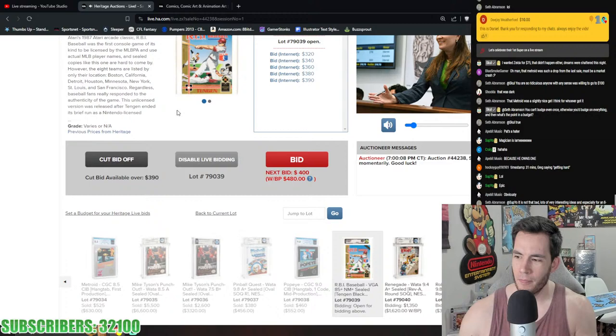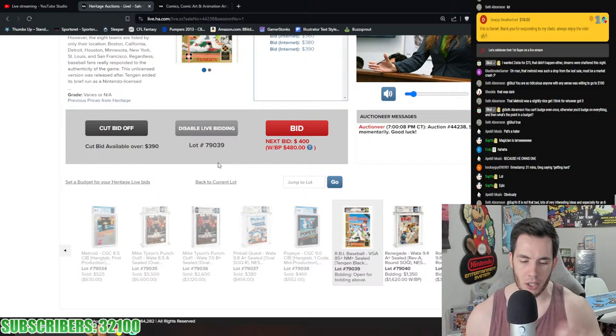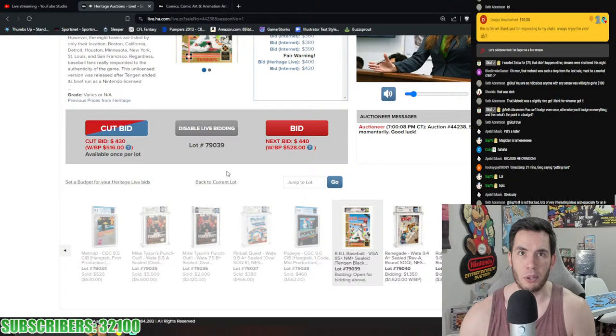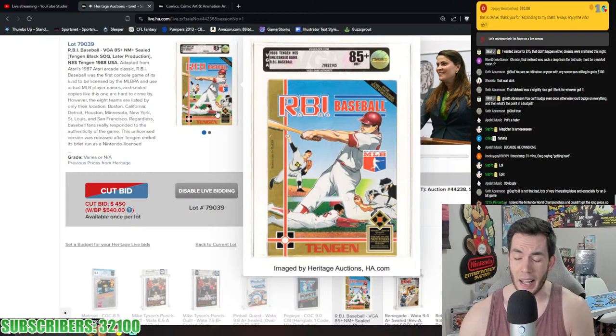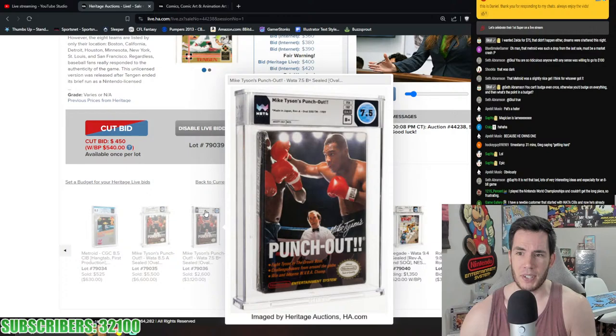I would love to see him do an actual analysis of the past three, six, or twelve months — not just comparing everything to 2021. It's been the same rhetoric for almost three years. This July will be the three-year anniversary of the Mario 64 $1.5 million sale. Mike Tyson's Punch-Out 8.5 A went for $6,600. Right beside it, a 7.5 B+ went for $3,000.